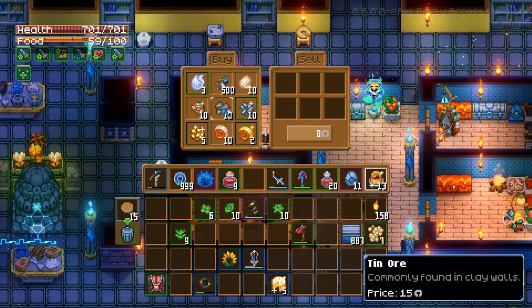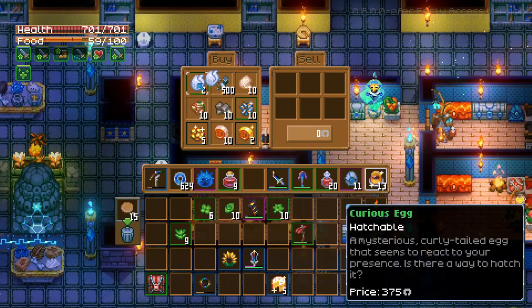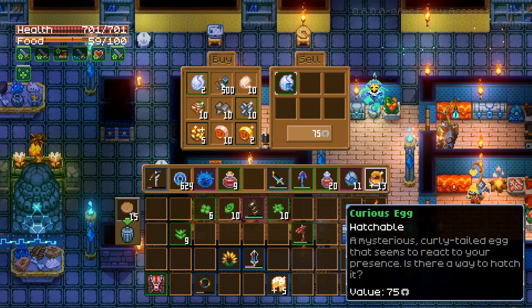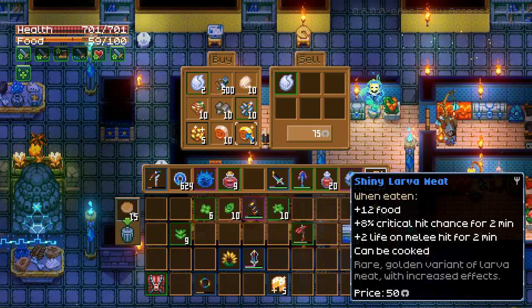The first pet you'll probably have access to is buying one from the slime merchant. It's one of the first early merchants you'll come across after defeating the first boss, and you can buy a curious egg from him for 75 coins.